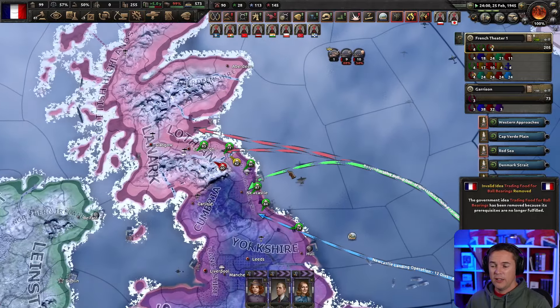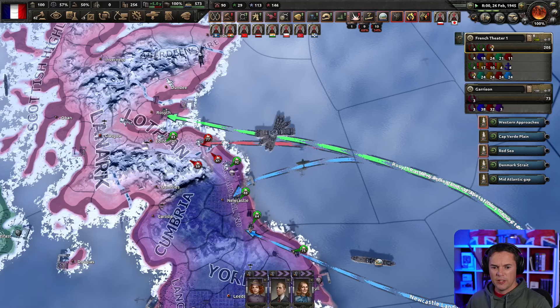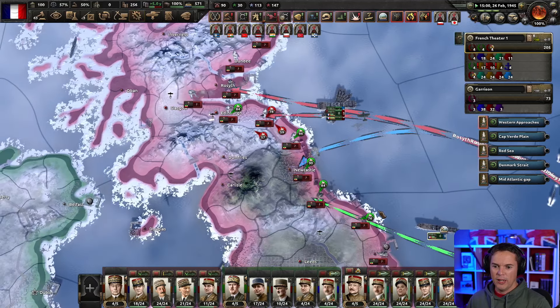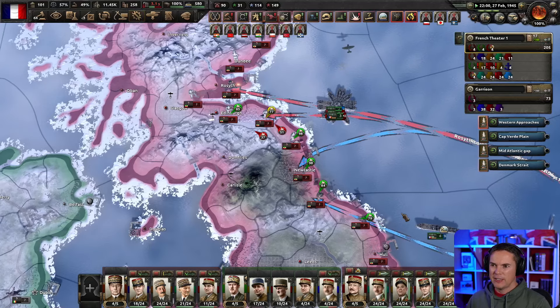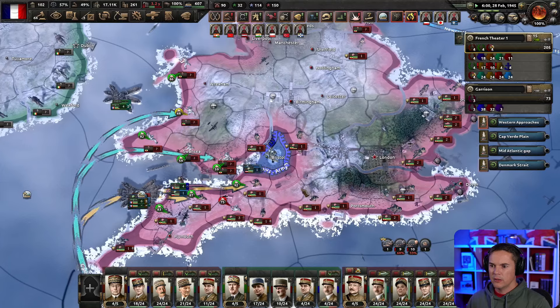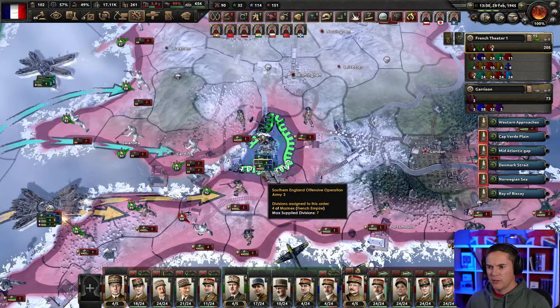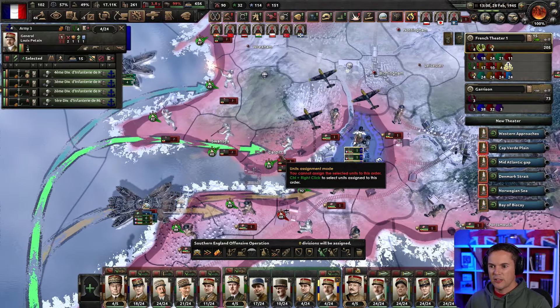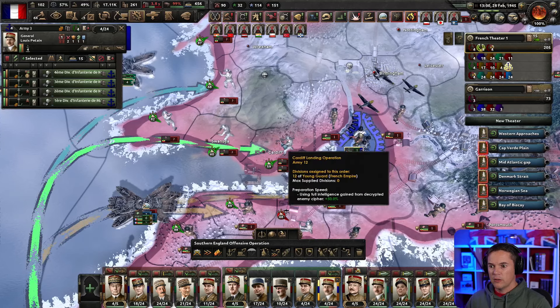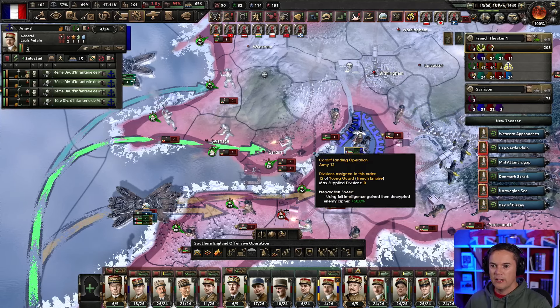We've got a big naval invasion going off down here. Let me see what's landing and where, because we're going to have to assist each other very quickly. It looks like some of these guys aren't going to make it in. The marines have made it in, which is perfect. We need to assist — we'll assist at Cardiff because it looks like there's a...